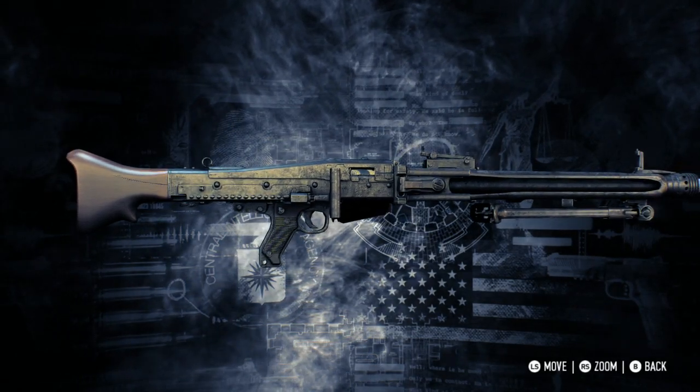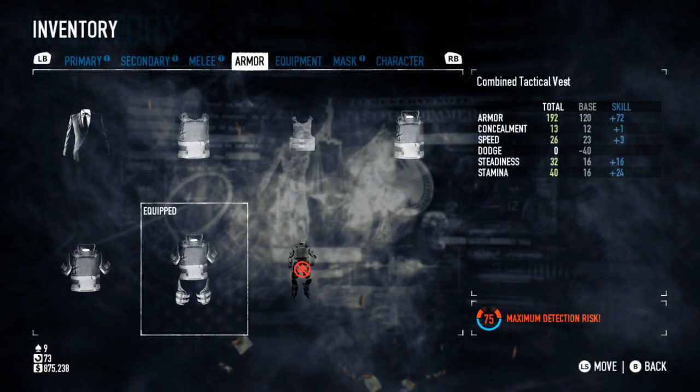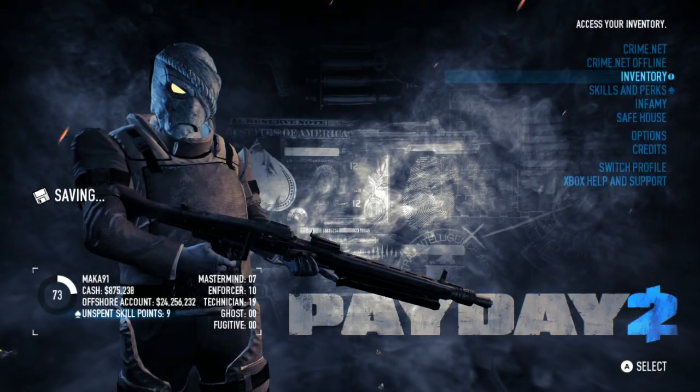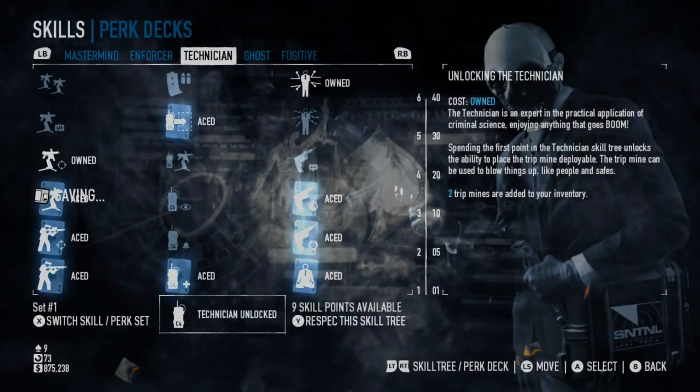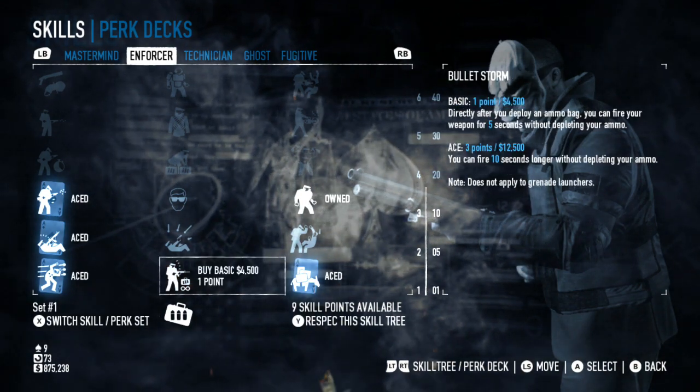The Buzzsaw does require you to be reputation level 71, which is quite high. You can apply everything in this video with a different LMG and get the other achievement, but if you do it with the Buzzsaw you will get two achievements at once. Now I'm equipping the Buzzsaw.